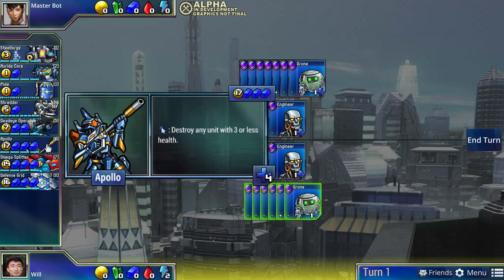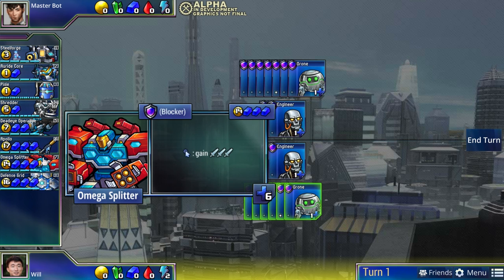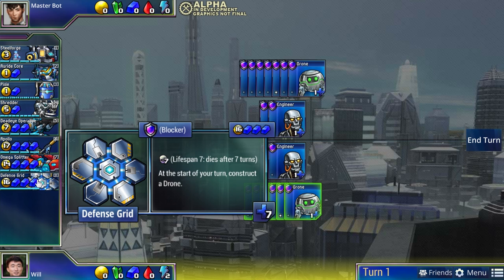With Dead Eye and Apollo you can win a game without killing your opponent's walls - blue just circumvents the walls completely and destroys the units it wants anyway. Blue is really just about big beefy units. Omega Splitter is a very simple but very effective unit - it attacks for three and defends for six. It requires a heavy commitment to blue; a lot of the strongest blue units cost three blue, and the only way to get three blue is to buy three Blastforges, which takes a while.